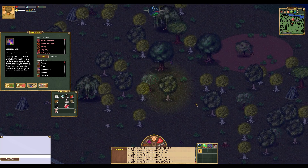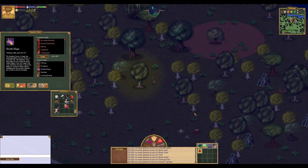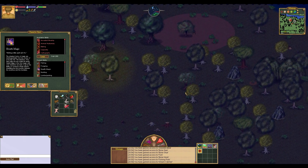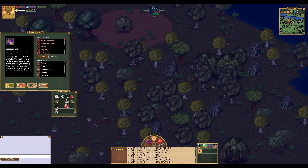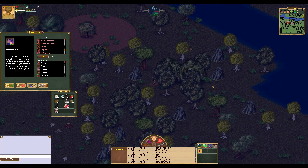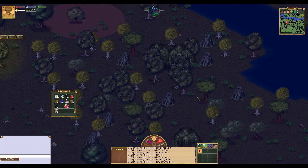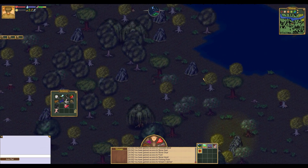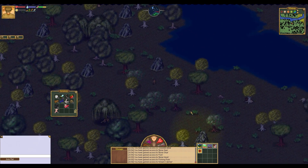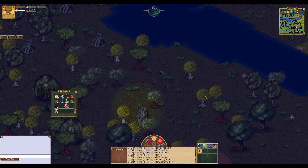Now we're at an impasse here — there's a boar there, but there are also some blueberries, and I want the blueberries. Blueberries are the most basic of a herb that you can find, and they're very important because they give you intellect — which is very important early on. For every point of intelligence that you have, you can have one more attention worth of curiosities in your inventory. Got the experience for that. And curiosities, as we went over earlier, are very important because they give you your learning points. And as you could imagine, skills get very very expensive. So being able to have a maximum of a lot of different curiosities early on is very nice.